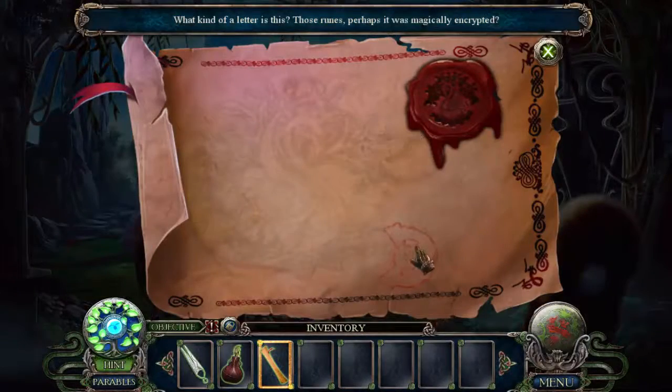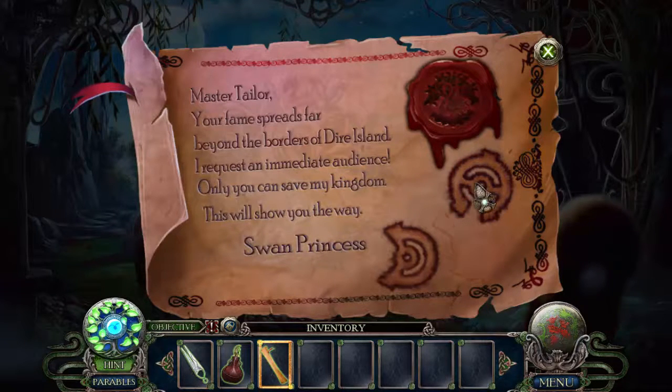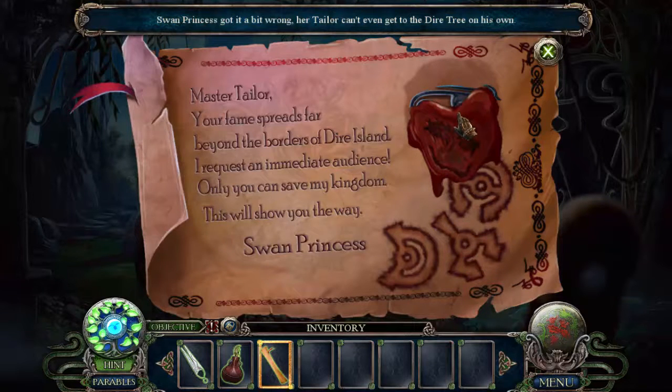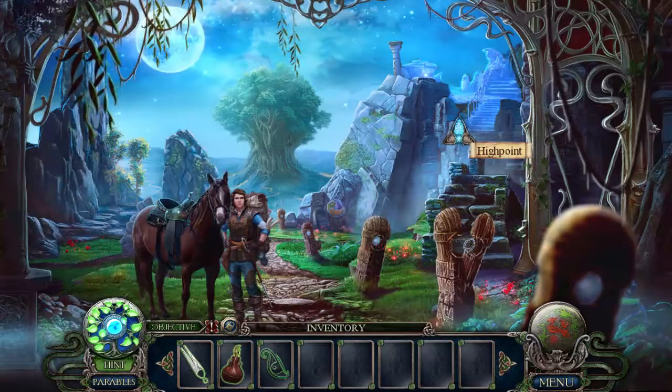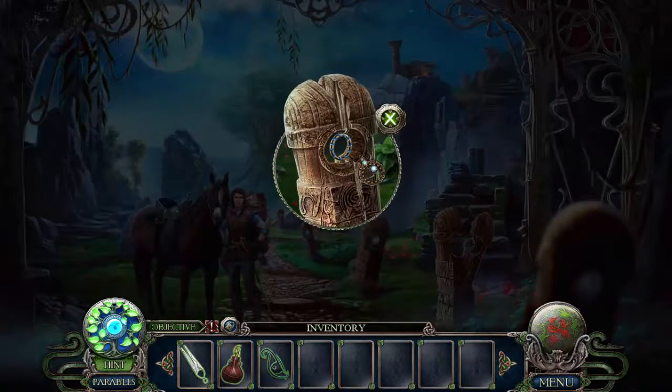What kind of letter is this? Those runes — perhaps it was magically encrypted. 'Master Tailor, your fame spreads far beyond the borders of Dire Island. I request an immediate audience. Only you can save my kingdom. This will show the way. Swan Princess.' Swan princess has got it a bit wrong — her tailor can't even get to the dire tree on his own. I was expecting voice acting when I first saw that scene, but maybe in the final version we'll see.